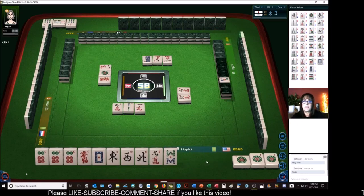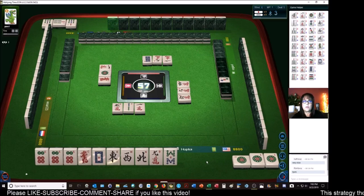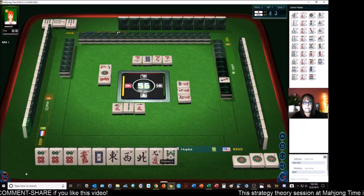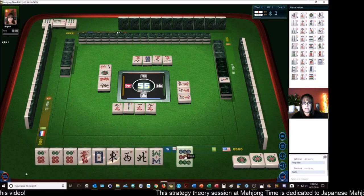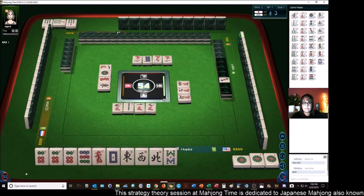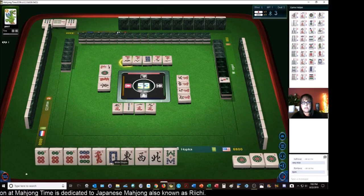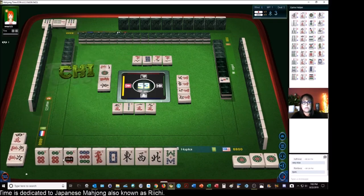Half flush — Honitsu. I'm not sure how you pronounce it. East wind. There's a dot. Nine characters. Any dot — we'll just keep them all. Three characters. Four characters — we need to pair up these honors. Single honors with number tiles two through eight — no good. You've got to pair up and Pon.